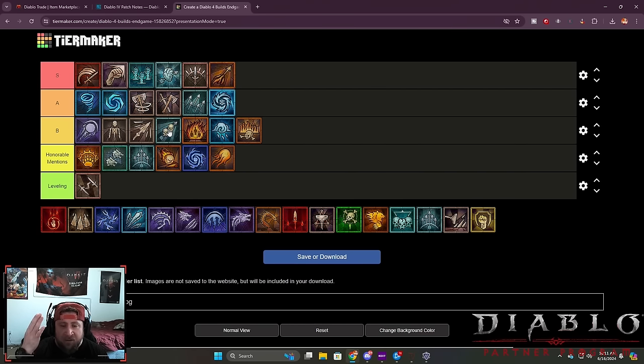On to Rogue — we've got Penetrating Shot down here in B tier. I don't think Penetrating Shot is quite an A tier build; there are other builds that are actually better. I really hate the shotgun mechanic where it's combo points: one-two-three shoot, one-two-three shoot — that style is just really weird. But it doesn't take away from the build being strong. It took a big hit after last season because of the overpower stuff, so we can't hit for billions anymore, but the build is still very solid — you can really just eliminate so many mobs on the screen.